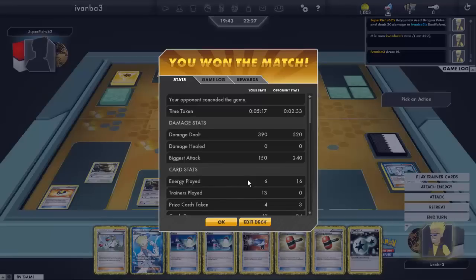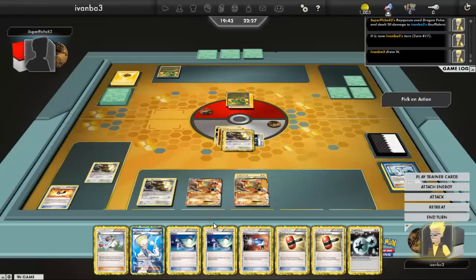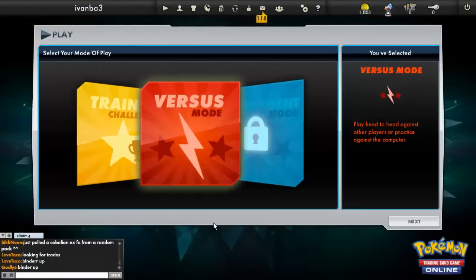He concedes — I guess he realized he couldn't win. I don't think he could even get another Rayquaza EX set up. We take a victory with pretty much the number one deck for states and regionals: Big Basics. Still proves that Big Basics still got it. Hope you guys enjoyed it — please rate, comment, and subscribe. I'll see you guys later, thanks for watching.